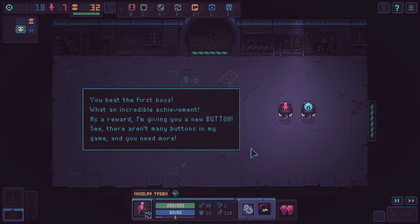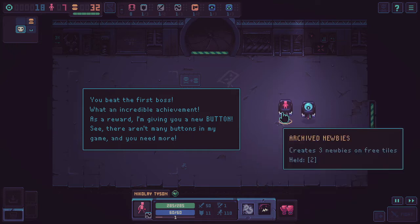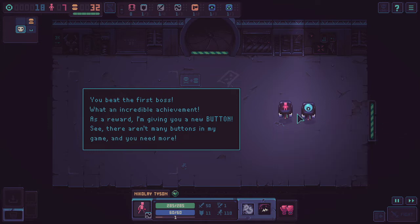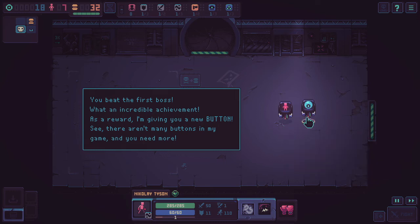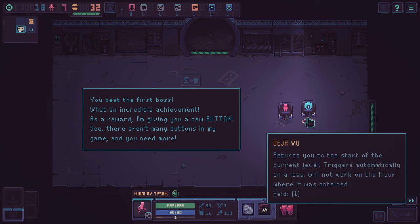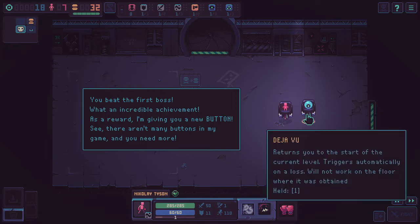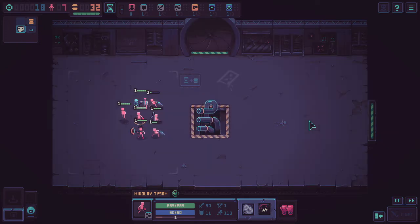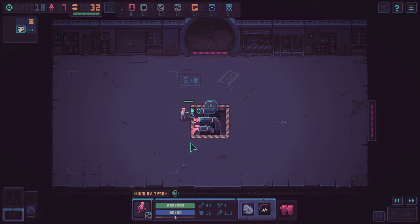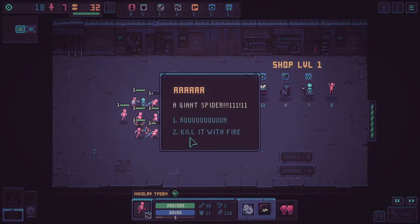I choose between making more units or restarting if I mess up a level, though I'm not sure if it's one-time use. I pick the Archive Newbies option. I don't believe there are any other rooms on this floor, so I think we can go down to the next floor. Let's go through the pipes and continue going. A giant spider! The narrator says run or kill it with fire — since I don't really like killing spiders, we just run.